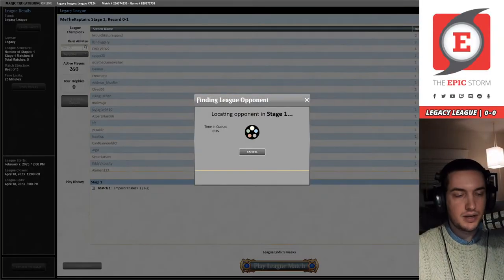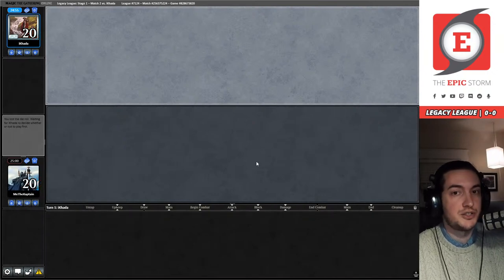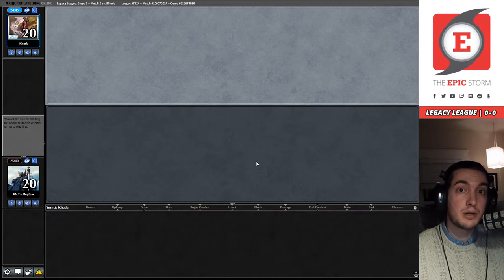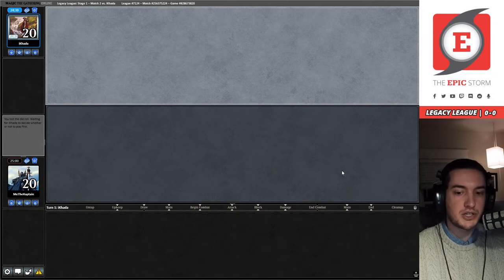It is actually time to combo — we got paired into our opponent just as the ad ended, which is great timing. If you want to become a YouTube member, you can spam awesome emotes — my friend was just doing it with the Bryshock emote.